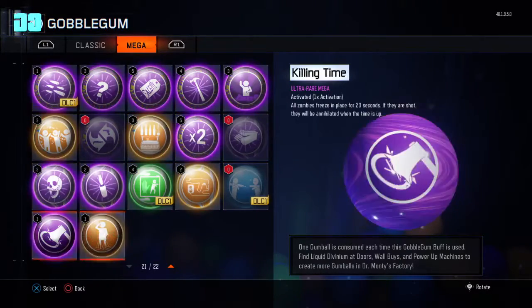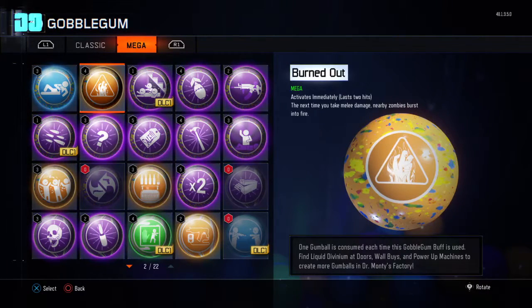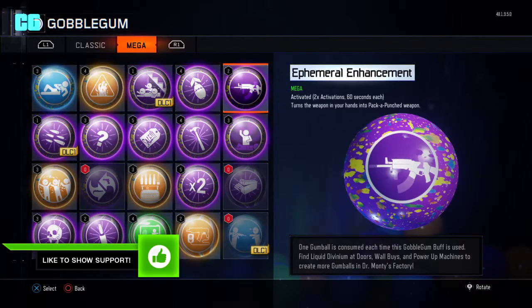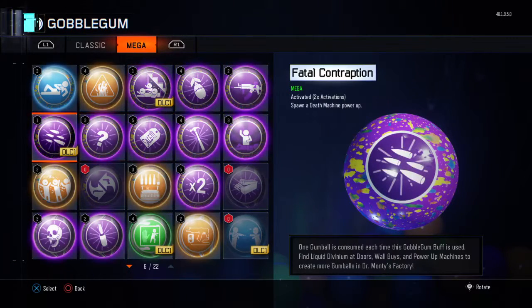We did get DLC one. Aftertaste keeps all perks after being revived. Burned Out — the next time you take melee damage, nearby zombies burst into fire. This is DLC one. Crawl Space — all nearby zombies become crawlers. Spawns a Nuke and turns the weapon in your hand into a Pack-a-Punch weapon.